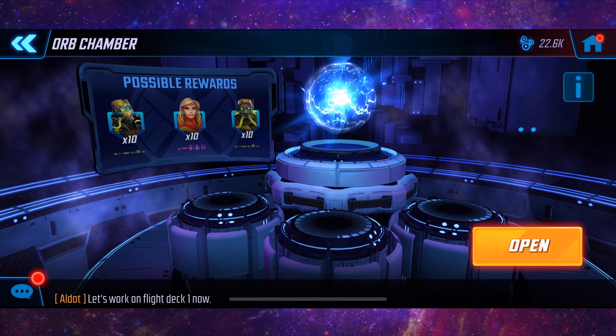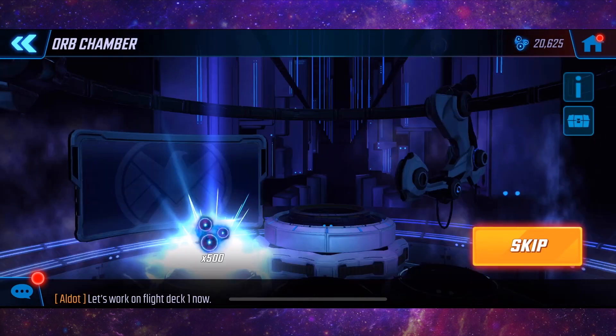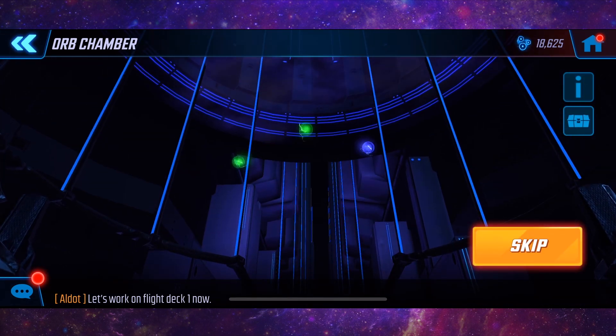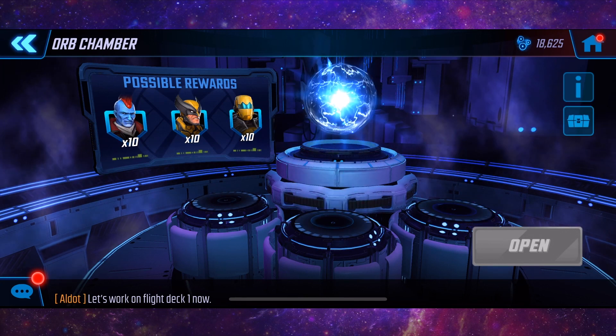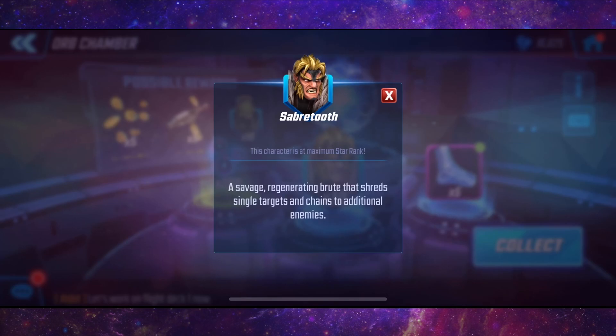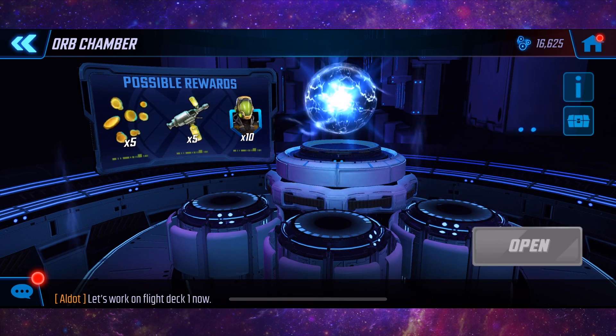We've got 11 of these to open, let's see what we get. From the first one we get 5 Kingpin Shards — we don't need him. 5 Hand Archer, another one we don't need. 10 Sabertooth — that would be good, that's a great pull actually, but we don't actually need him.